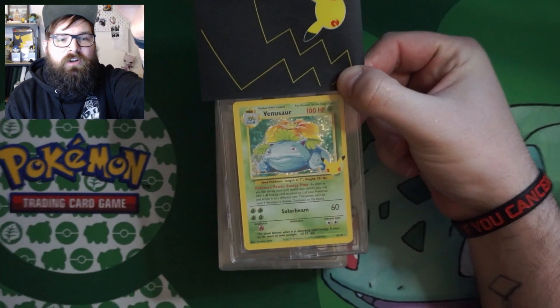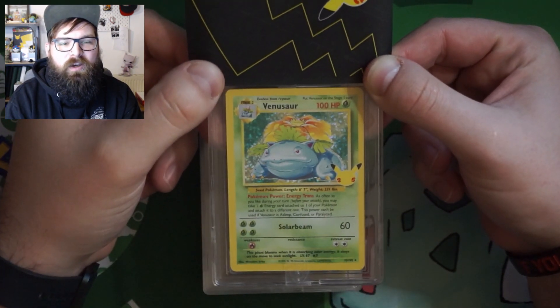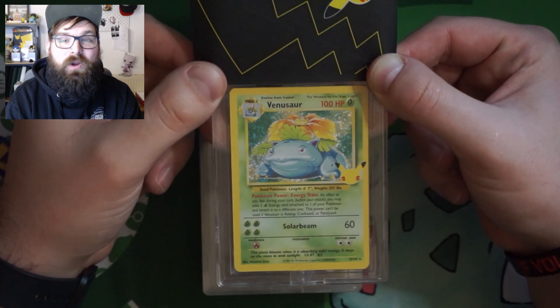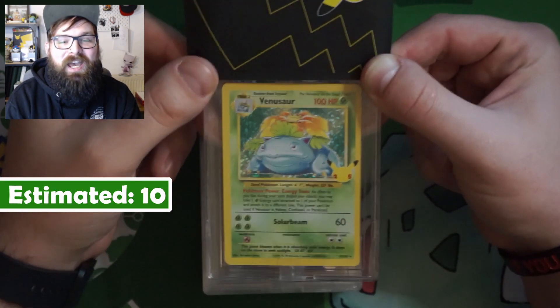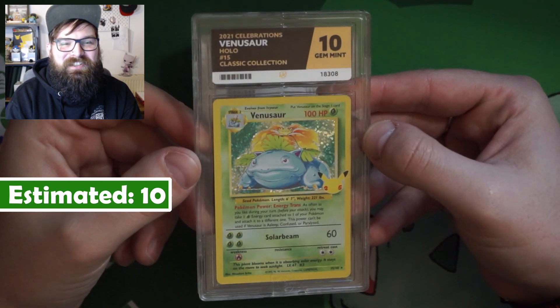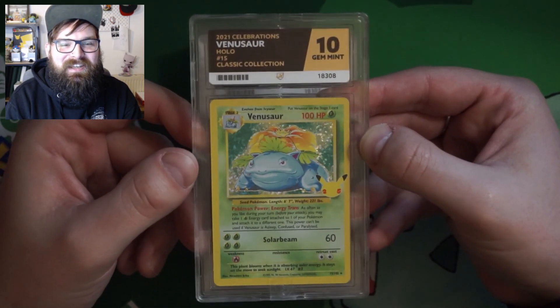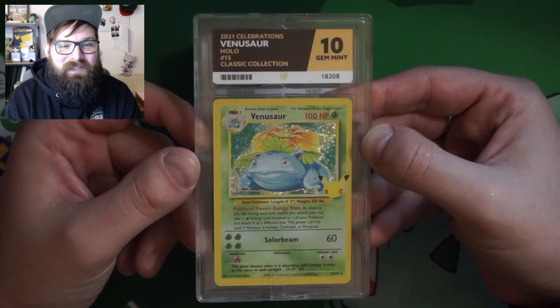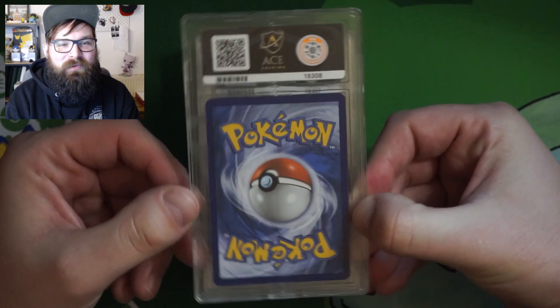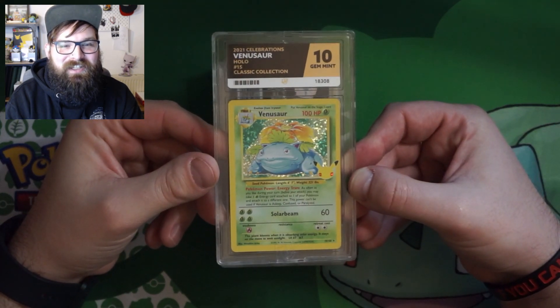Okay, it's the Celebrations Venusaur. So all 5 cards I just asked for the standard label, rather than any of the fancy ones, just because I think they're better. We estimated this to be a grade 10 — it was pack fresh. Let's take a look and see what we got. Yes! There we go! We got the Venusaur Celebrations Gem Mint 10. That is absolutely fantastic. I'm over the moon with that. I cannot wait to put that on the shelving behind me as part of my collection. The Venusaur 25th Anniversary Celebrations card in a Gem Mint 10.